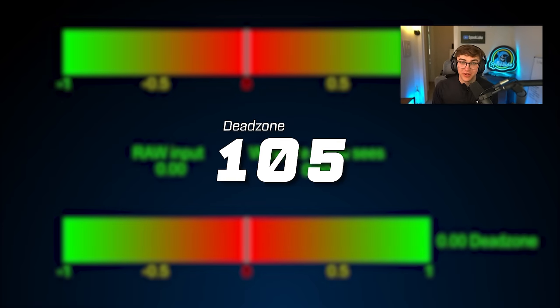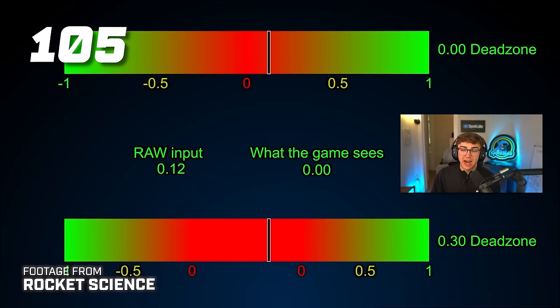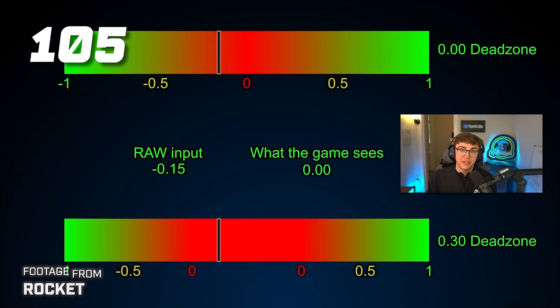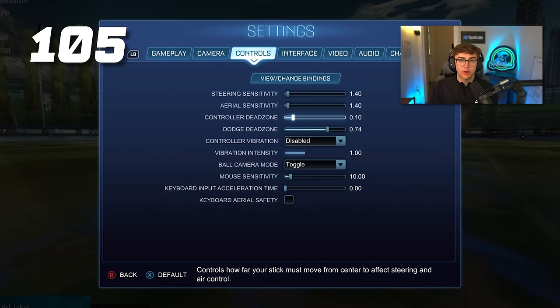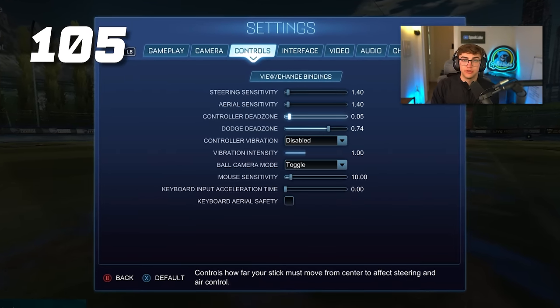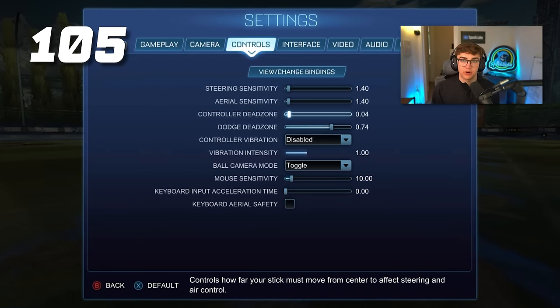Tip 105: dead zone settings are something you should absolutely not copy. Dead zone affects how much you have to move your joystick for the game to register that movement as an input. When you're new, you want that to be high to start out — start around 0.10 and work down to 0.05 or even 0.04 as you get more comfortable and more mechanical.